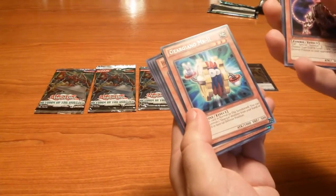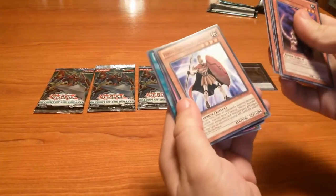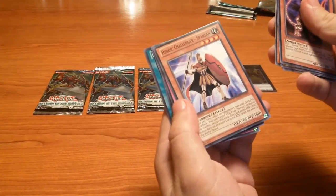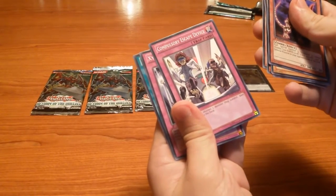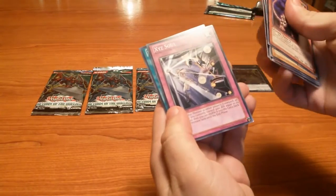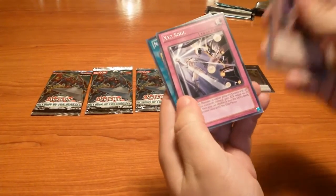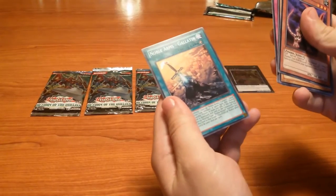Giargiano MK2 — okay, this one looks funny. Heroic Challenger Spartan, Compulsory Escape Device, XYZ Soul, and Noble Arms Galatin.